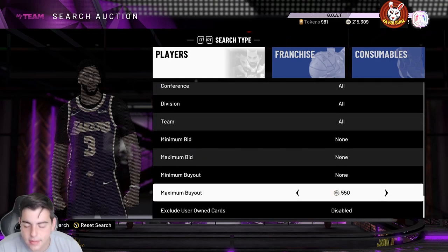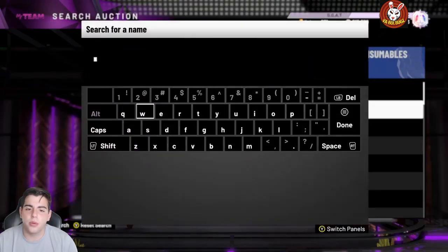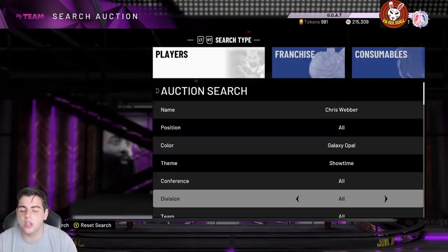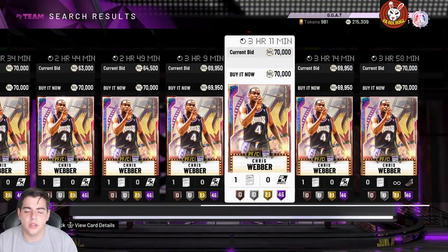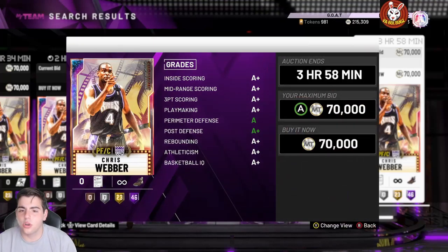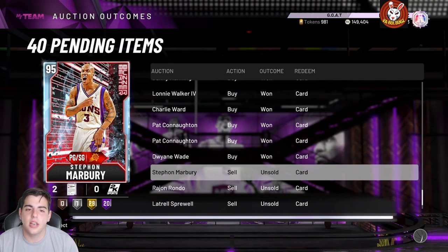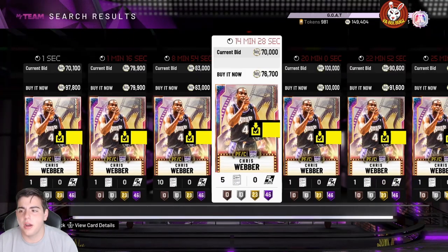One of the best snipe filters in the game — Galaxy Opal Showtime. It is money. The only thing I'd recommend is probably buying out Chris Webber, which I'm actually about to do because he's a very good power forward. I want to lock in Kareem. I think I could get these cards for a little bit cheaper, but this is definitely one of the best snipe filters in the game. That one has a shoe so I'll probably pick that one up. Let's enter the collection — this is how you enable the filter.